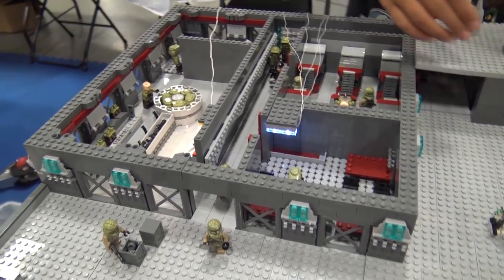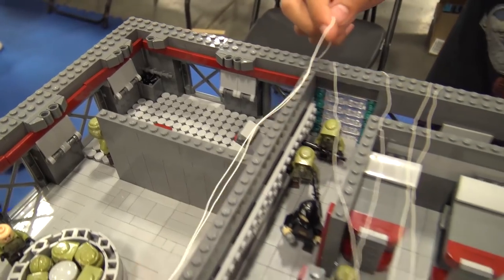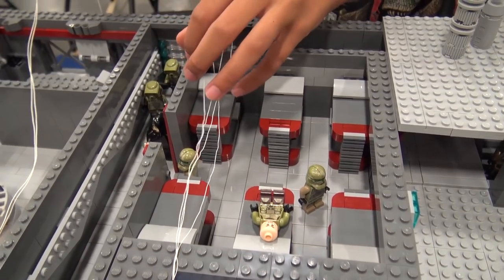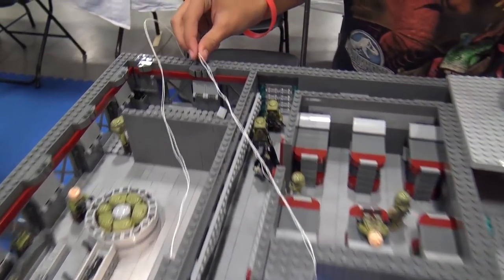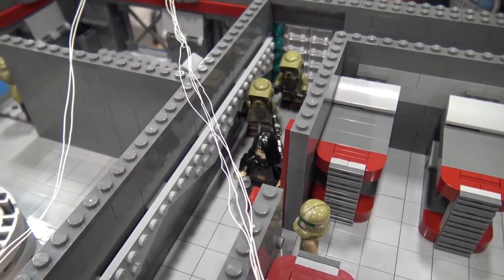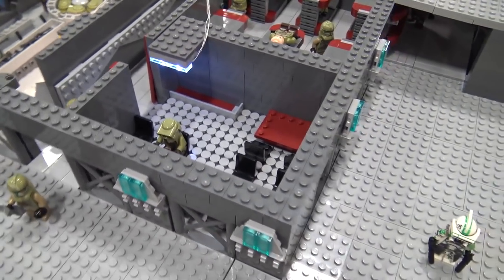And then behind that we have a shooting range, so that's got some targets in there. And then right next to that, we have the main hallway where Barriss Offee and two clone troopers are kind of going down to help the attack on the deck. And then there's a commander in the front going out. And then off to the right on the main hallway, we have the mess hall right here, which has three tables and one trooper is just sitting at the table, kind of waiting.